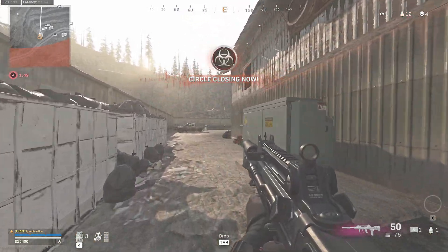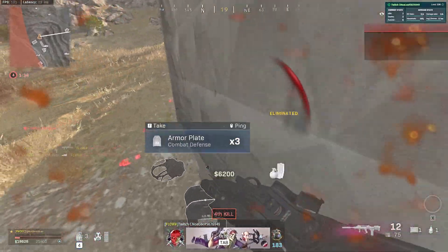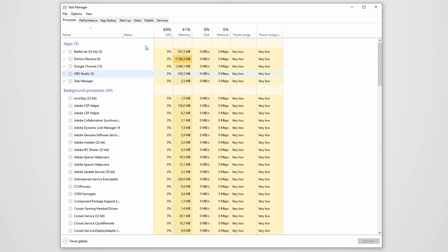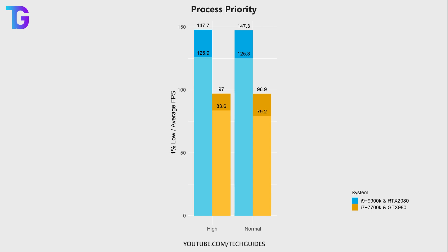Finally, let's talk about process priority and how it influences performance in Call of Duty Warzone. This doesn't relate to Nvidia specifically, but since I was already testing I figured I'd include it. To change process priority, bring up Task Manager, click Details, right-click on modernwarfare.exe, click Set Priority, and change it. By default, Warzone runs at high process priority. Decreasing it to normal results in a slight performance loss on both systems tested, though the difference is within the margin of error. If you have stuttering in-game, changing process priority to normal might actually give you a smoother experience.